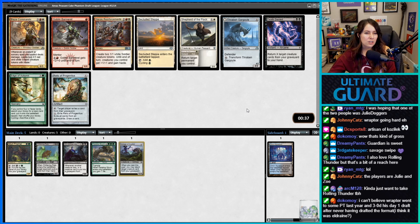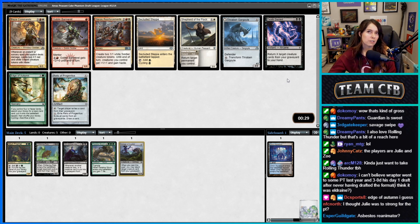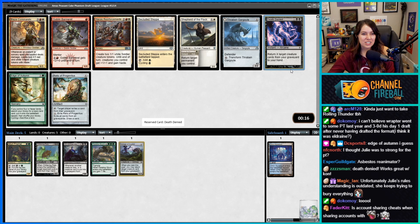Raptor is just very good at Magic. He did that at GP Denver — he hadn't played a game of the format and was running for top eight with a deck where multiple times in day two he'd have to read his opponents' cards because he didn't know what they did.